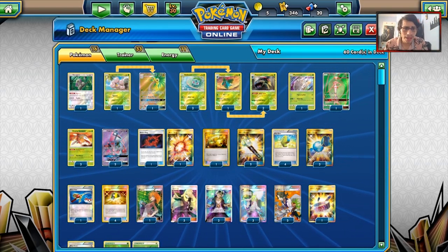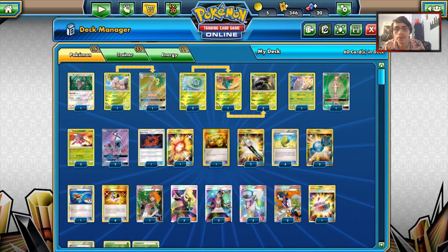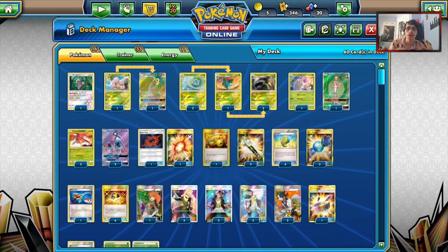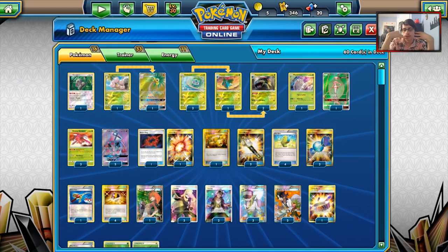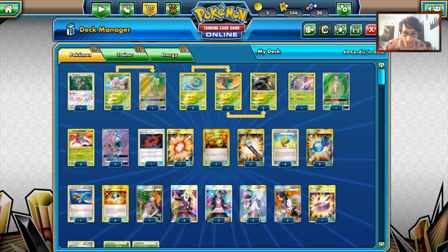It's your standard Venusaur Genesect deck. I do have another Venusaur deck idea — I want to revisit Venusaur Exeggutor, and also try out a Venusaur Litian kind of deck. There are a few Venusaur decks I want to try out. This deck has a great matchup against Greninja, which is a good thing, and I did find a game against Greninja so we get to beat it.